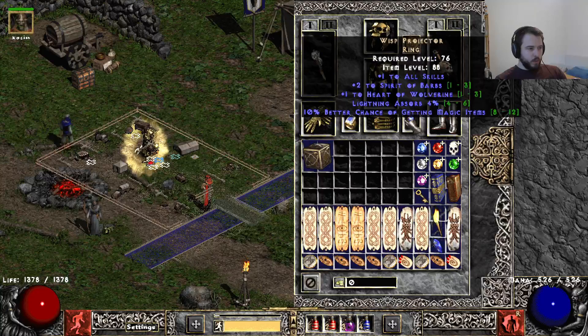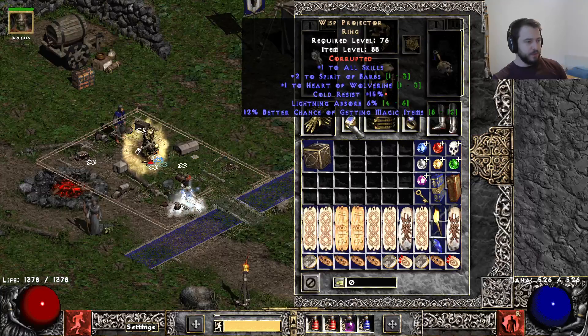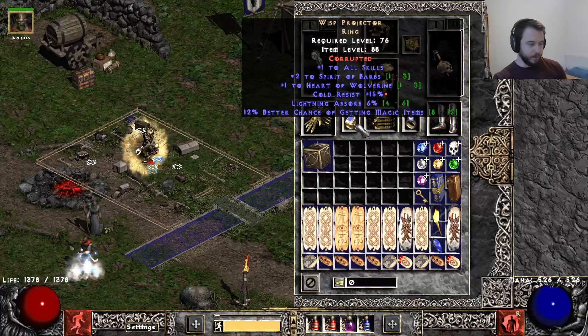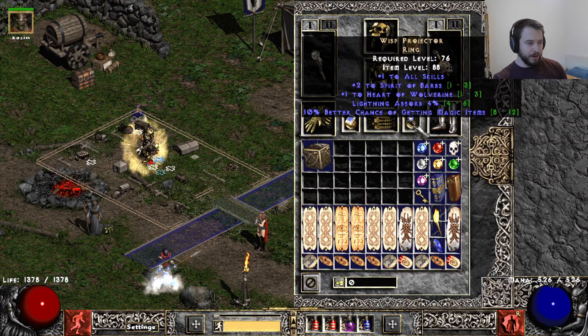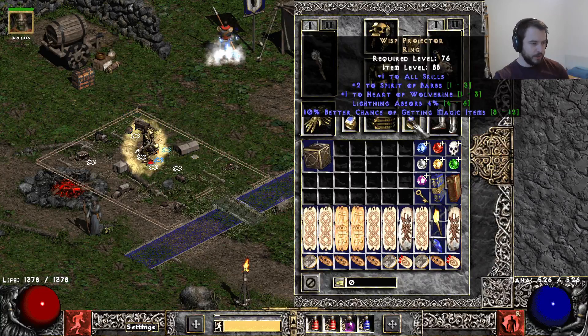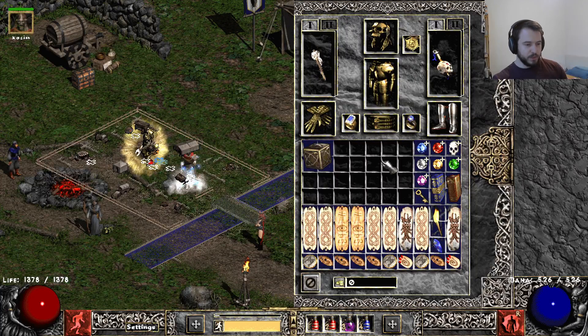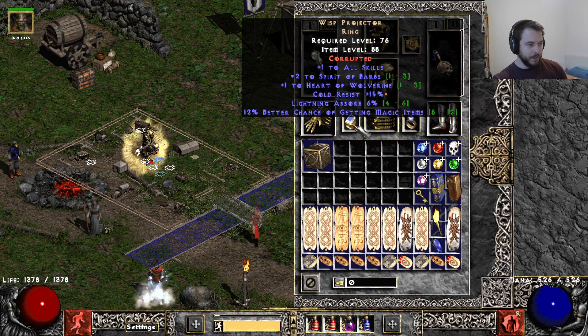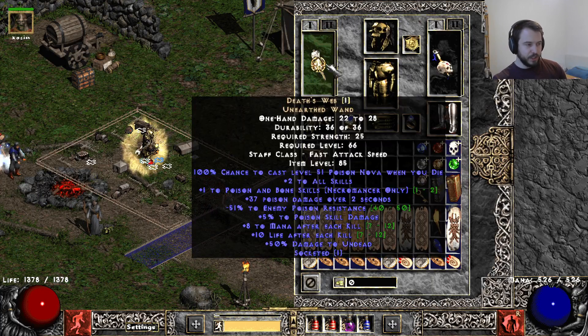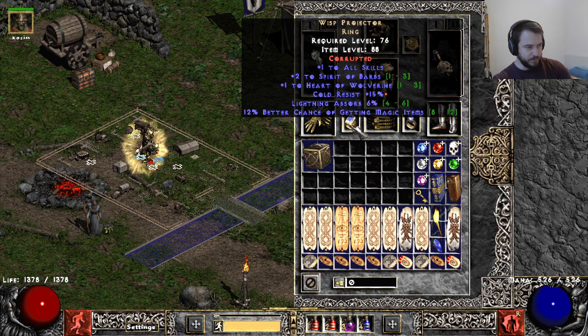We chose two Whisp Projectors. Out of the Wolverine is on both of them — I don't care about Heart of the Wolverine in this build. This build only profits from the plus skills, which is basically why we have those rings. The Lightning Absorb and the Magic Find are the bonus on the ring. Lightning Absorb is great for souls or something that shoot you with Lightning — those can do so much damage and shred you. For the Bone build it was way more mana intensive, so I'd recommend Stone of Jordans there. But for the Poison one, we gain mana after each kill from our Death Swap, so we don't really have any mana problems.